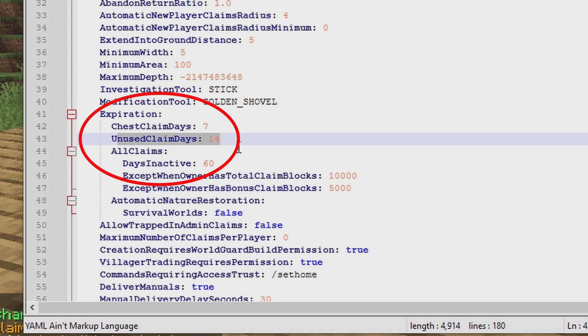Or if there's a claim that hasn't been used for 14 days — two weeks — it will also abandon it. Or for any claim, if the player isn't online for 60 days, it will also abandon.